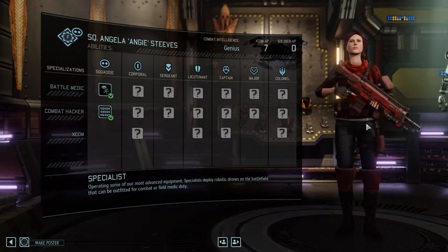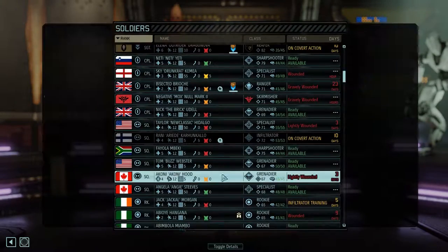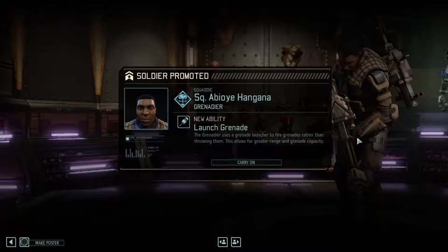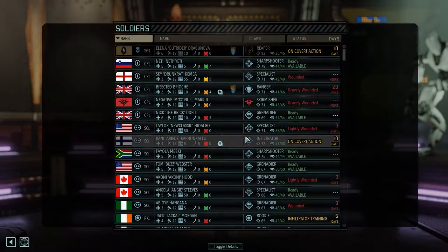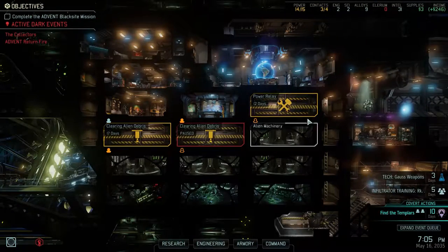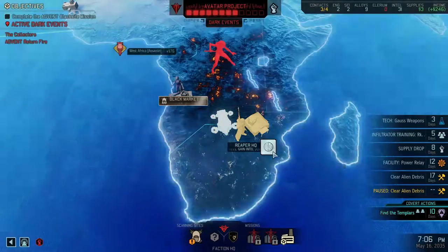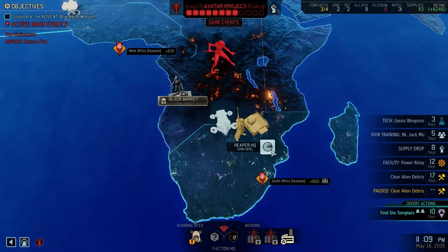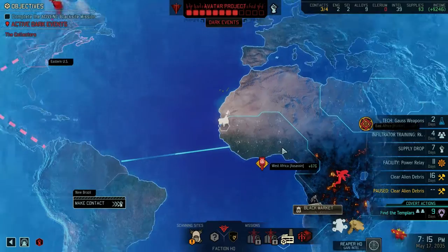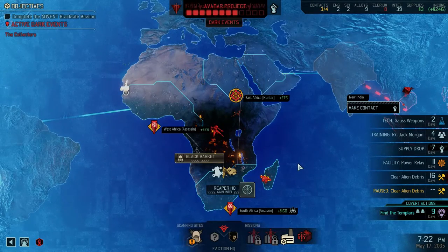Promotions have been earned and thus they shall be given. Another specialist — a Genius specialist, excellent. We need to get her up a level so we can get her Haywire Protocol. This rookie has become another Heavy, so we have a Genius Heavy in case someone wants to become them. We have a chance to get more alloys and more supplies so we should take that. Next time, thanks for watching — I'll see you then, Anders out.